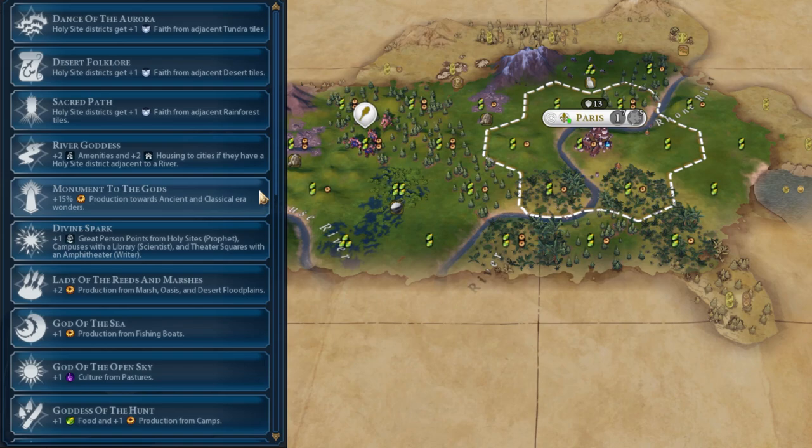Monument for the Gods is dependent on your strategy — it could be good towards building wonders. But bear in mind it only applies to ancient and classical era wonders. A lot of those wonders are going to be taken by the AI on higher difficulties, but if you play it right — say you're China — you can get wonders out very, very quickly. It is pretty strategy dependent and not normally a Pantheon you'd go for.